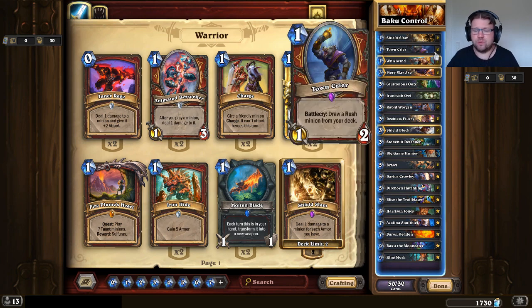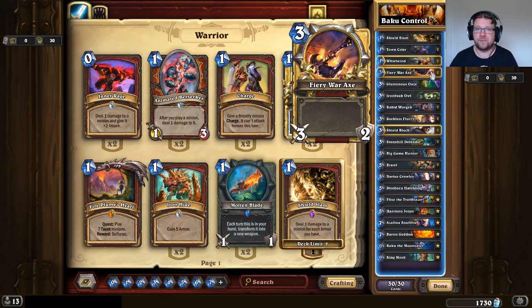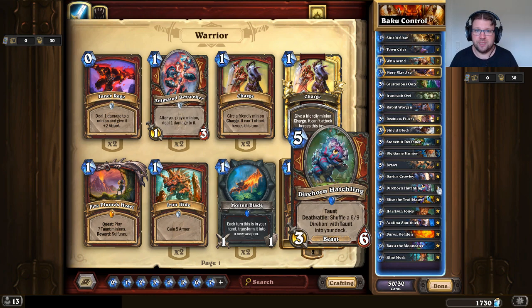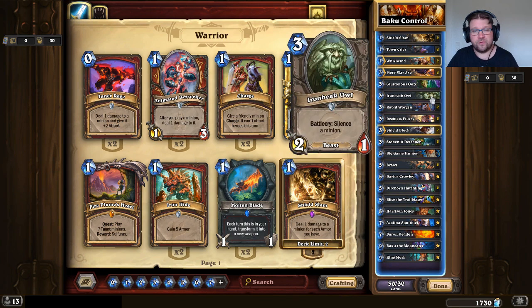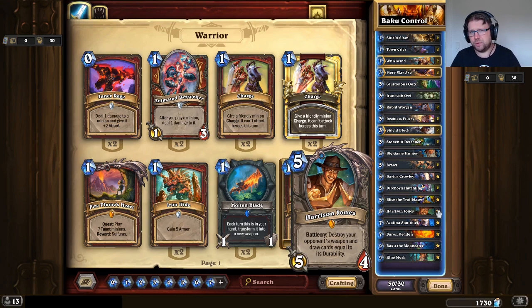The deck compensates with Rush Minions. There's Town Crier to pull Rush Minions from the deck, two Rapid Wargans, and Darius Crowley. There's also two copies of Fire War Axe for early removal and board control. This version includes a bunch of Taunt Minions: two copies of Stonehill Defender for early defense and extra Taunt Minions, and two copies of Direhorn Hatchling, which shuffle Direhorn Matriarchs into your deck to keep you further from fatigue. There's also Elise the Trailblazer as one of the main win conditions — the Un'Goro pack she shuffles also takes you further from fatigue. The flex cards are one Iron Beak Owl for silence, and two weapon removal cards: Gluttonous Ooze and Harrison Jones, though what you run in those slots depends on the meta you're facing.